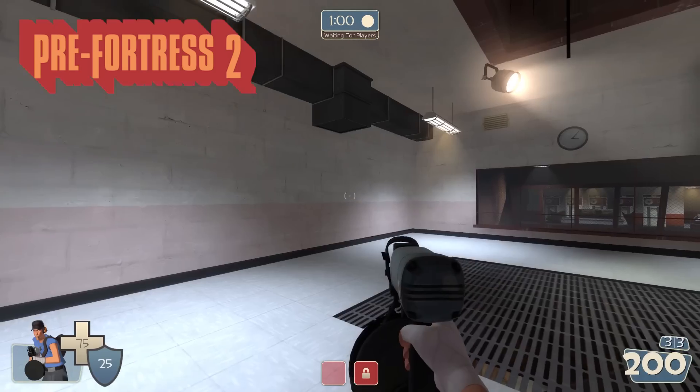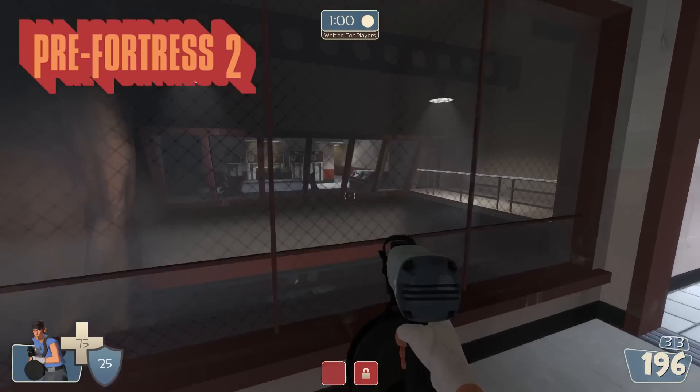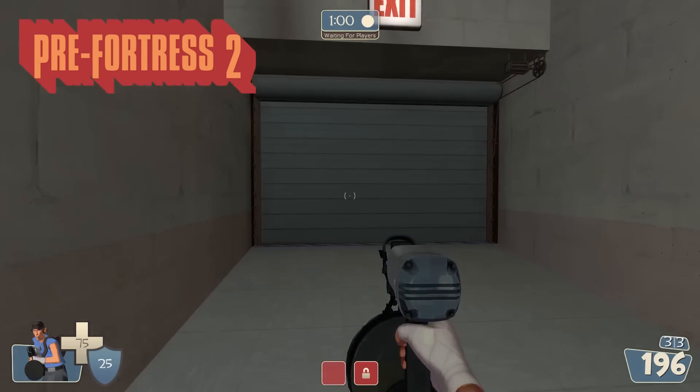Going into Red's spawn, everything is almost the same. There are some details missing along this wall, but this area with these missiles and computers still exists, which is very nice detail for this version.